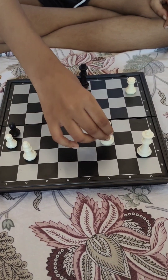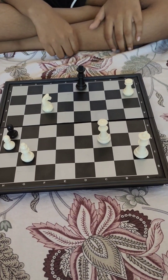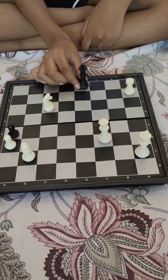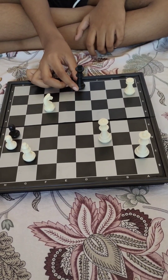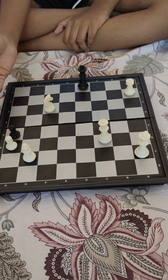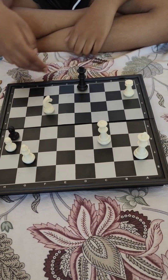Now it's black's turn. Black cannot move here because of the rook, or here because of the queen, or here because of the knight. Black also cannot move the pawn sitting there. So of course it's stalemate.